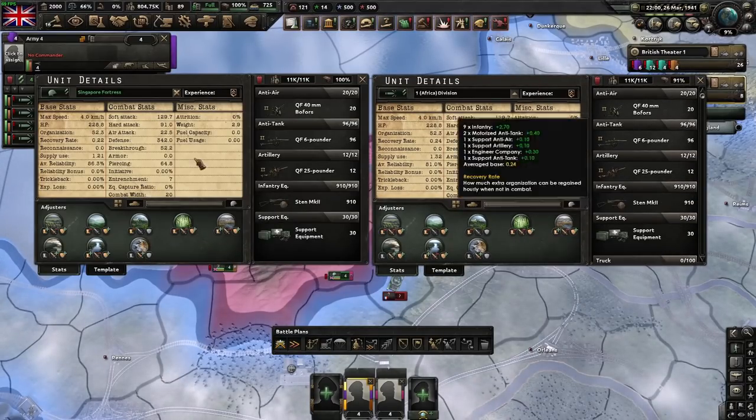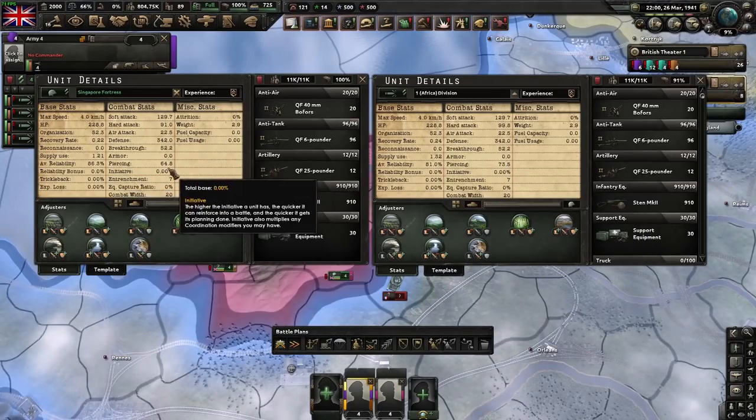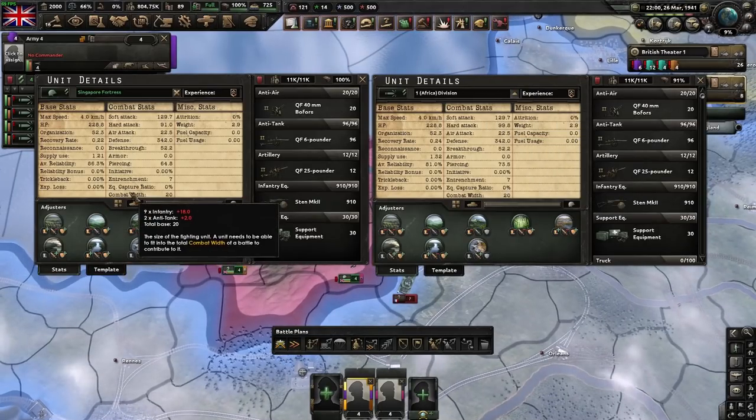In total, they have the exact same amount of equipment, but the one on the right has 73.5 piercing, and the one on the left has 64.8. The one on the right also has an extra 9 hard attack compared to the one on the left.